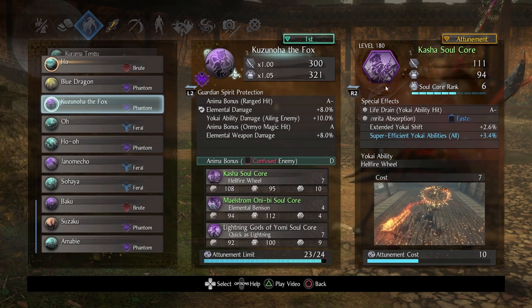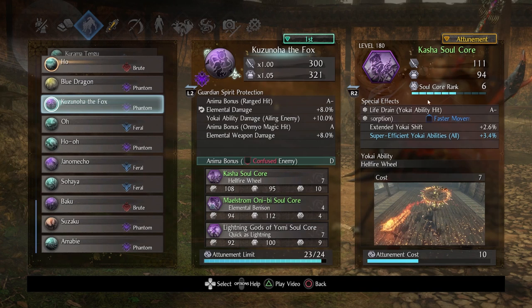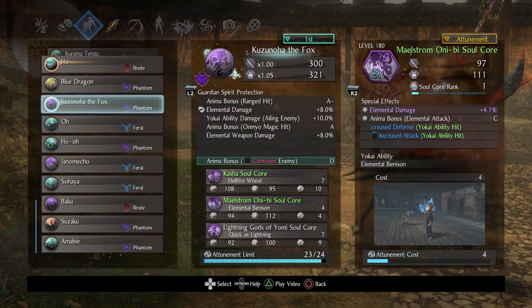The soul cores I used are as follows. Kasha is an amazingly powerful fire damage core — superb. The most important things are life drain on yokai ability hit and faster movement. Amrita absorption is great. Rank it up as high as you can to get more life drain on yokai ability hits. These stats aren't as urgent if you're rotating a lot of onmyo magic. It still straight-up destroys and is great for applying fire damage.